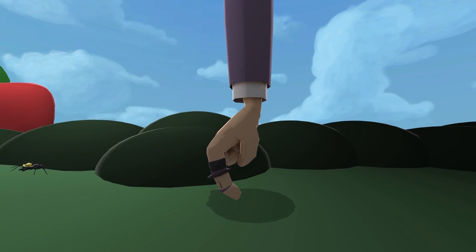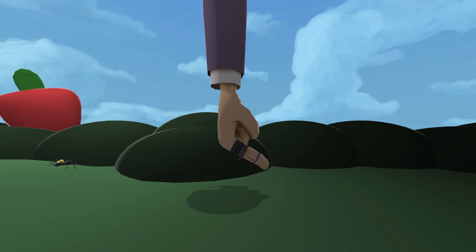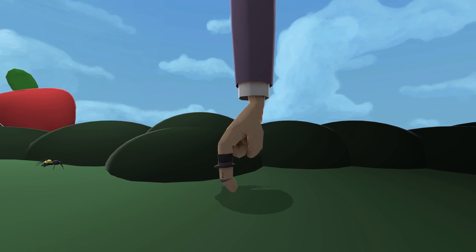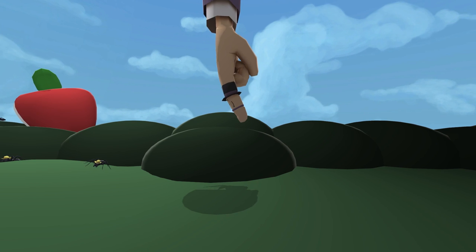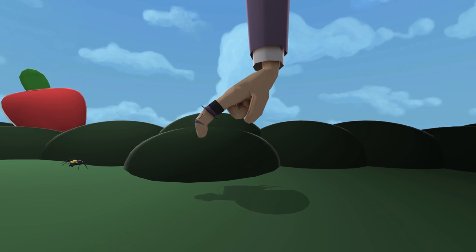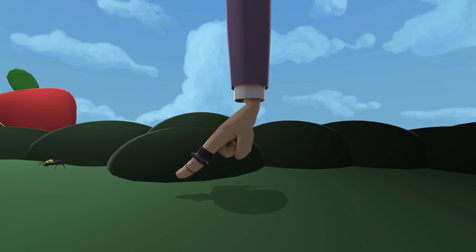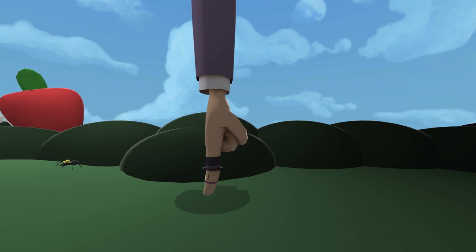Alright, so here we go. This game is utterly adorable. It's got some very simple controls. All you can do is move around the mouse, and the only action you can actually do is if you click, you kind of curl your finger back like this. And that's all you can do, and with that we shall do many things.